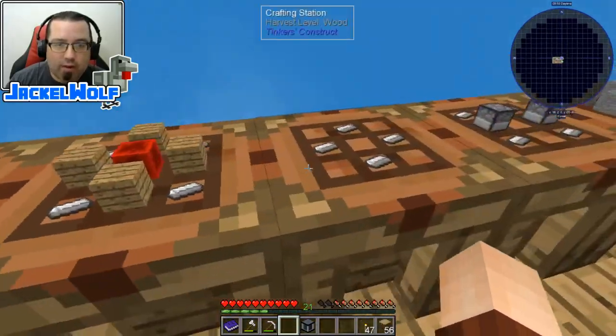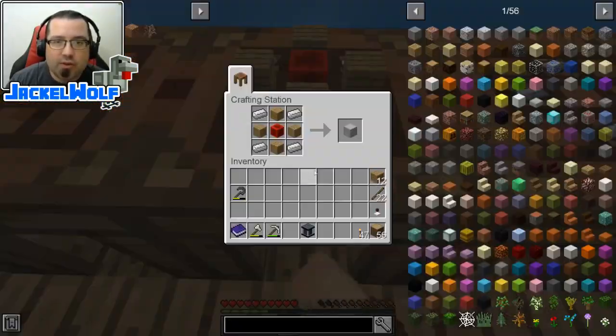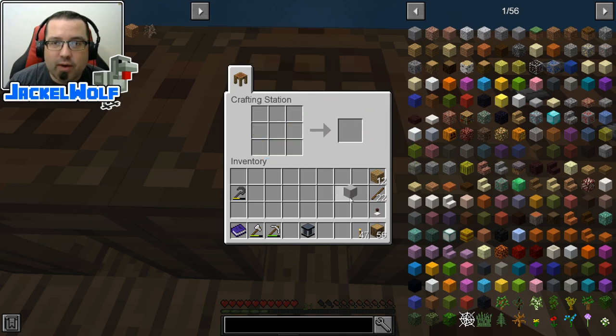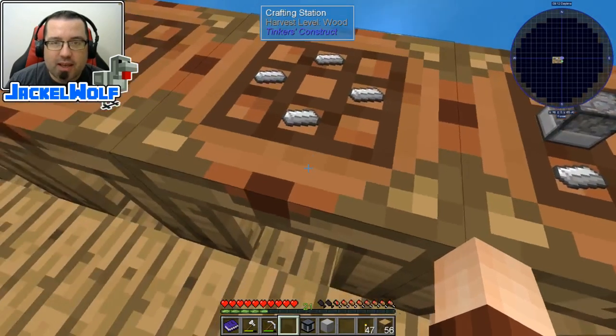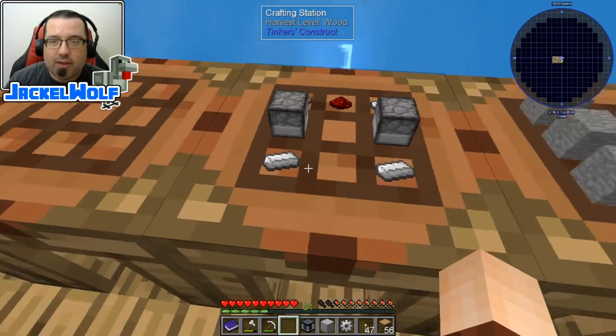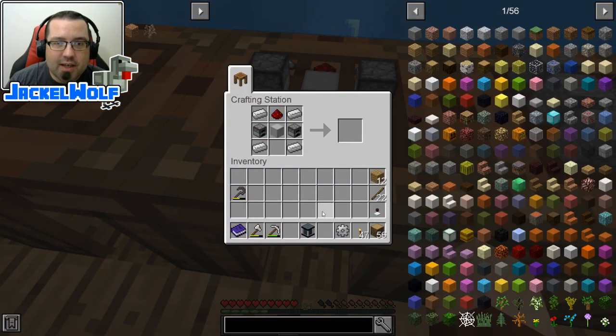First off we're going to build ourselves a latex processing unit. To do that we first need a machine case — a block of redstone, four wood planks, and four iron ingots in a crafting table. We're also going to need a couple of iron gears, which are simply four iron ingots in a diamond pattern. Then we put the machine casing in the middle of the crafting table with an iron gear, four iron ingots, two furnaces, and one piece of redstone.